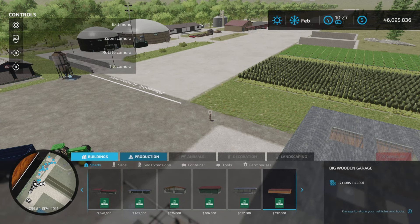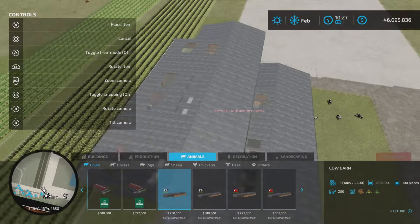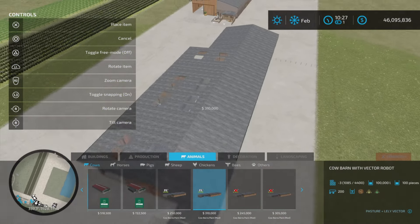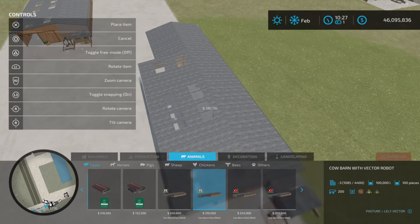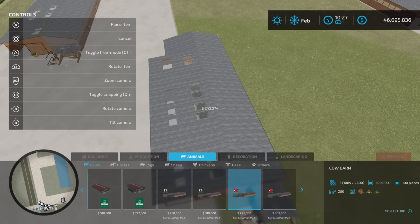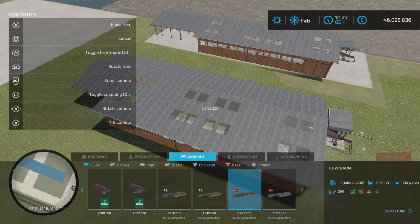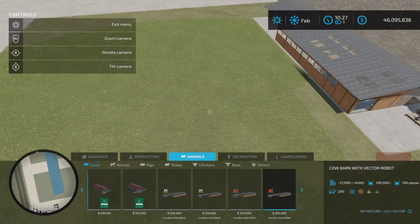Let's get the help window up. Under Animals and Cows we have four barns. We have a cow barn with pasture, a cow barn with a robot and pasture, an unpasteurized cow barn, and another variant — they're both unpasteurized. Each holds 200 cows.